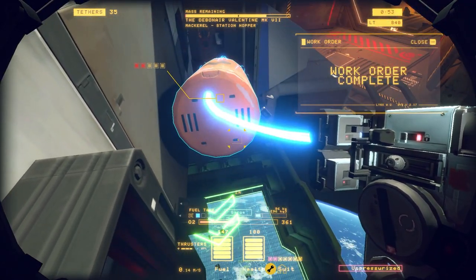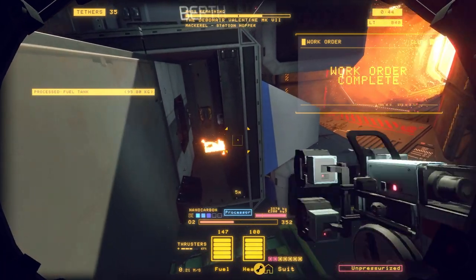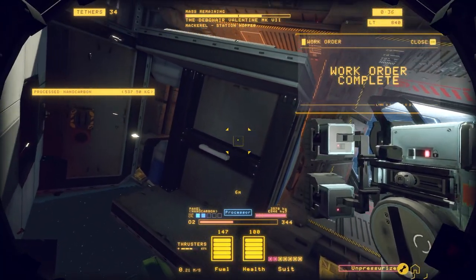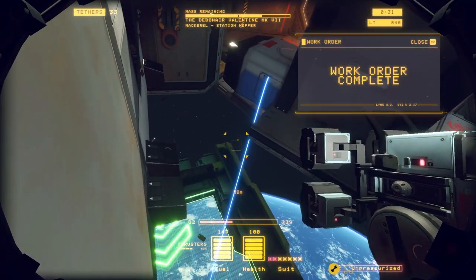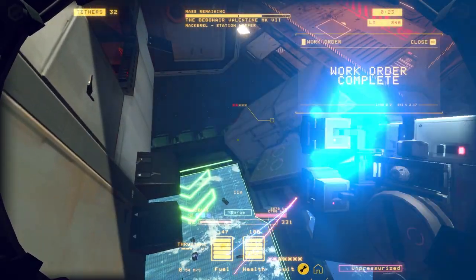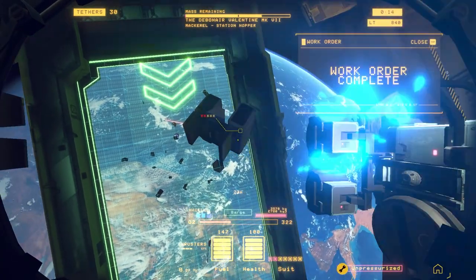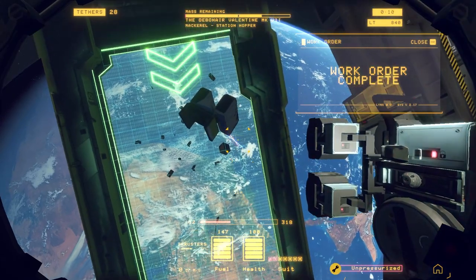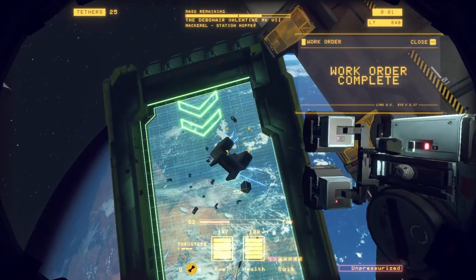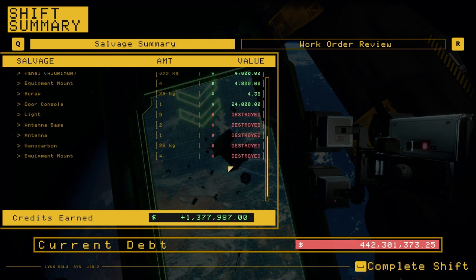We've wrapped. That naceau wants to go down to the barge — stuff it. I wonder if I can get both of them. You know, it has all sorts of conflict issues. Maybe I'll get none of them. Bugger. Oh well. 1.3 million — not bad for a little baby ship like this.